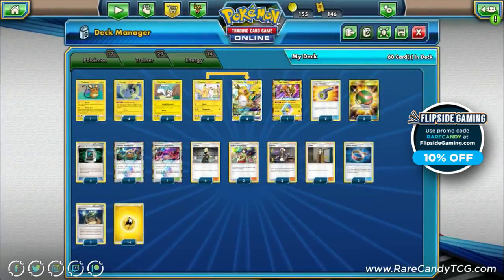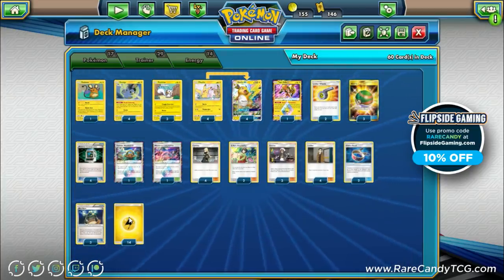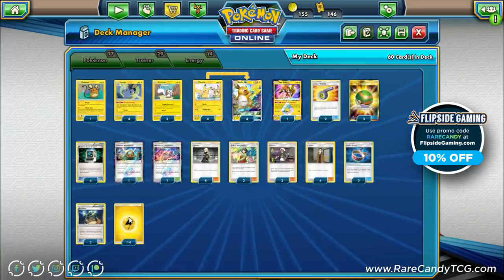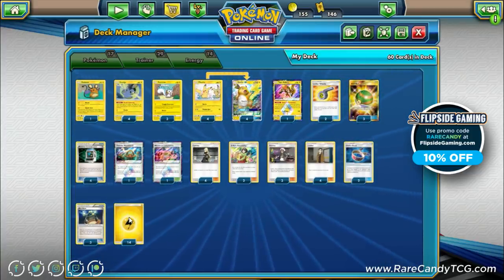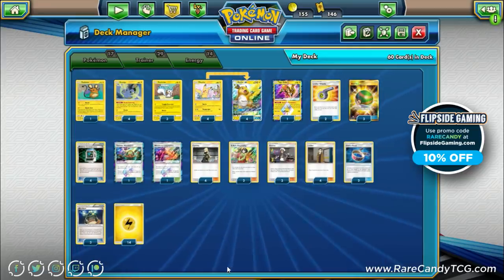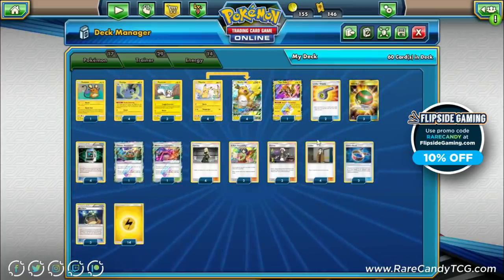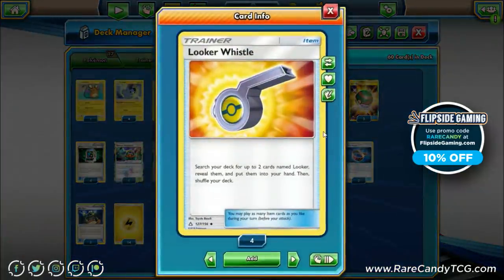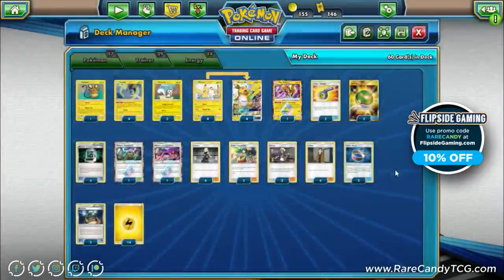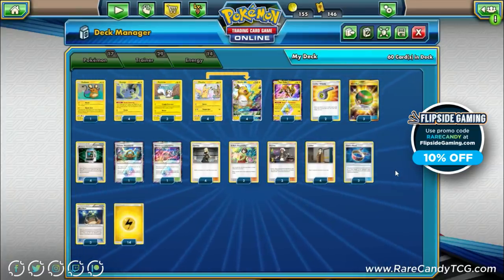We have 14 Lightning energy to round out the list — a high count, but we'll prize some copies, and we want to make sure we always hit them off Snuggly Generator and have enough energy to knock out even the huge new Tag Team Pokémon. We also play two copies of Looker Whistle, which lets us search our decks for two Lookers — that's why we play Looker over Hau.